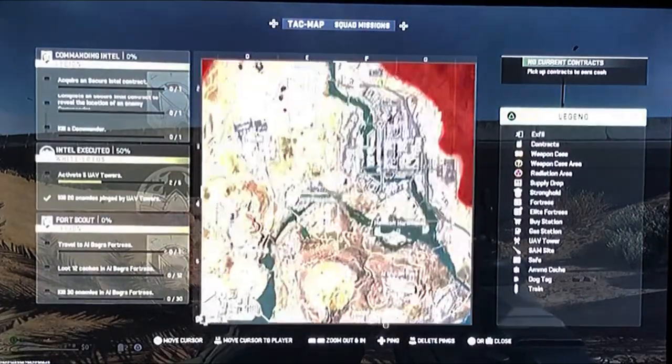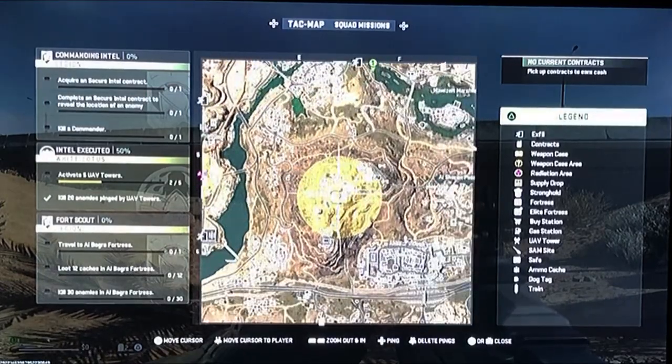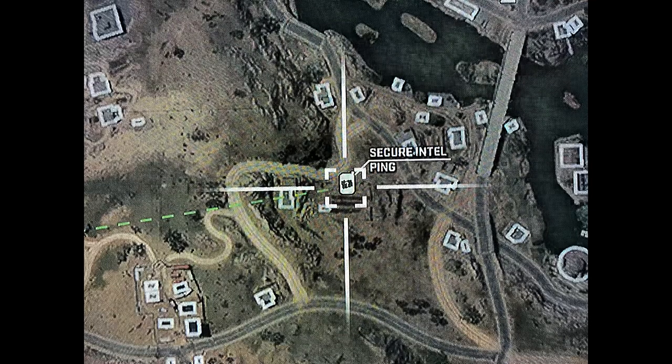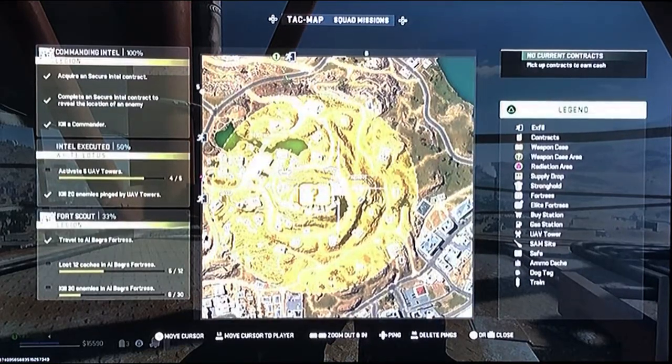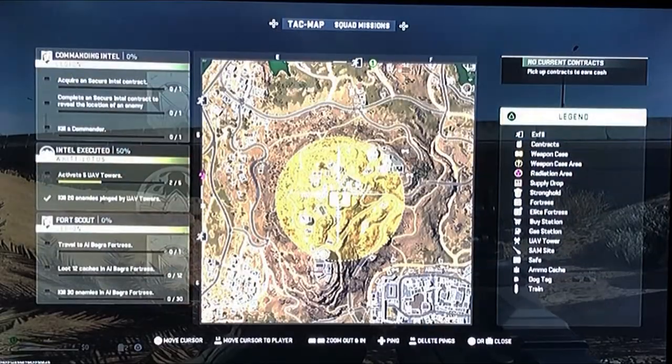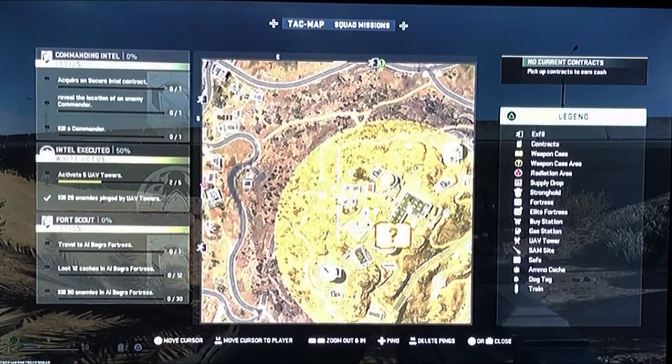Once you have a decent armor vest, a couple of self-revives, and a good weapon, it's time to hunt the Juggernaut. If you do a secure intel mission, it'll show you exactly where the Juggernaut is located with a skull and crossbones on the map. Let's start off with the easiest Juggernaut spawn — the observatory.